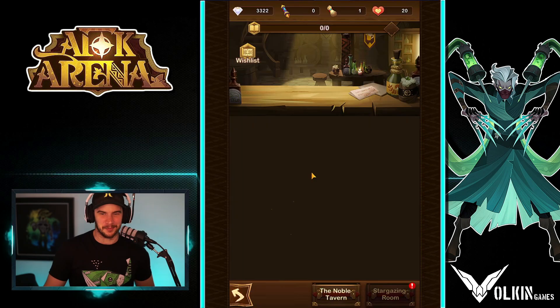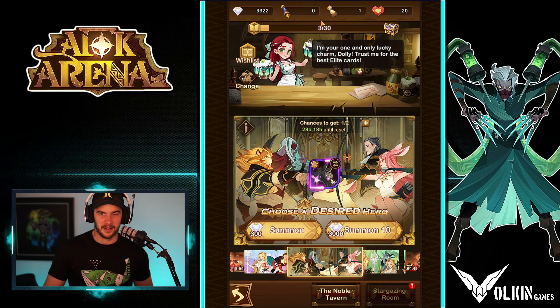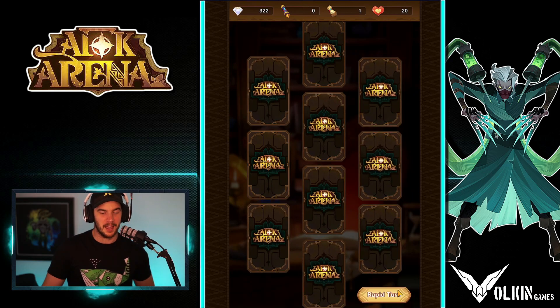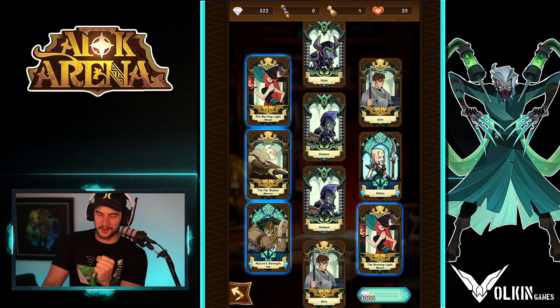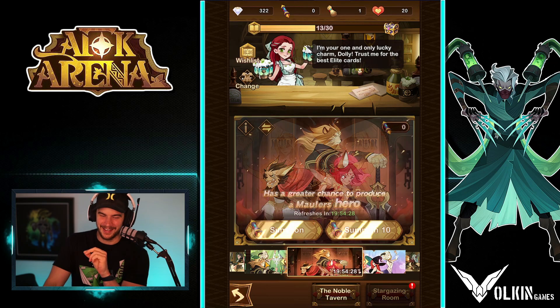Now I just want to summon some stuff. I want to get a Titus because this will finish my Titus. Let's just do it — I think I've done one and didn't get it. This is number two. Rip the dream. Going into guaranteed on the select summons. Absolutely painful.